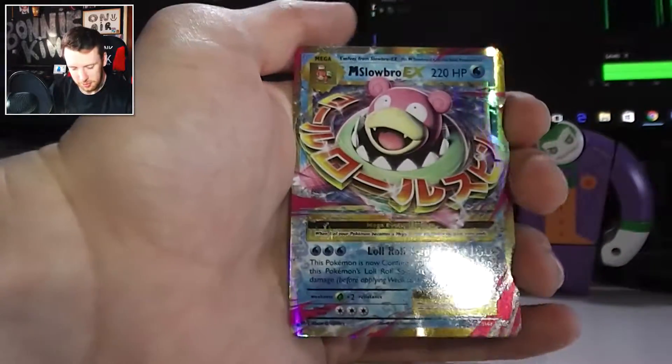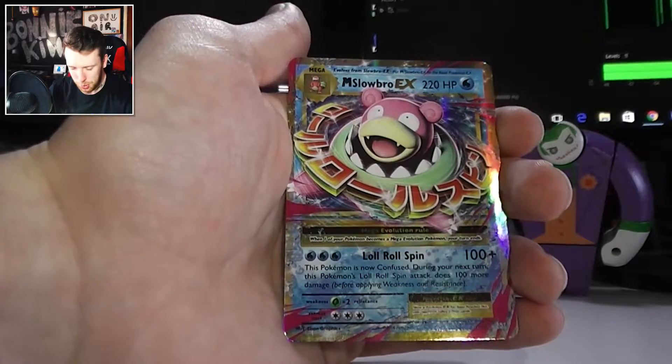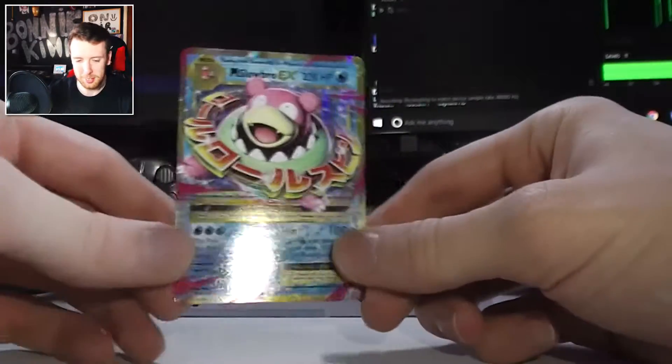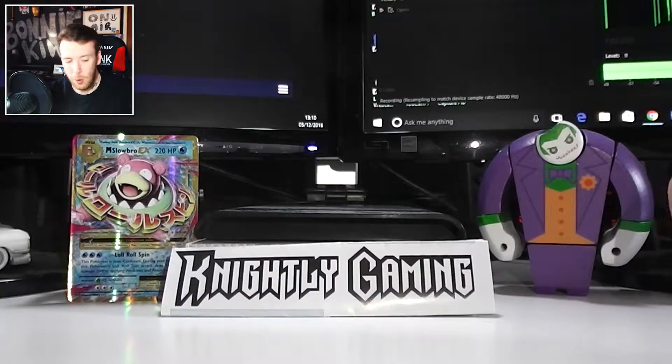27 of 108. Lovely — the Megas are just so cool, man. Not quite as cool as the Full Arts, but really, really cool. Raichu delivering the goods again, always Raichu. Okay, we'll go back to Venusaur again.